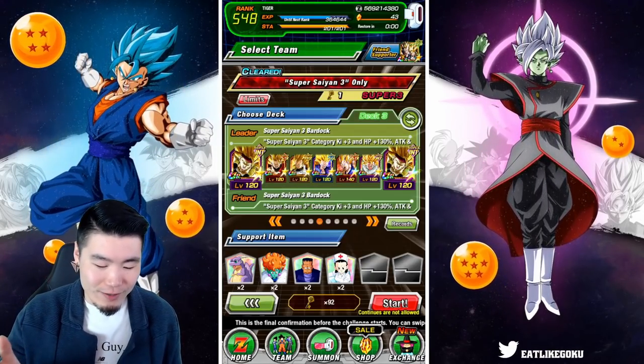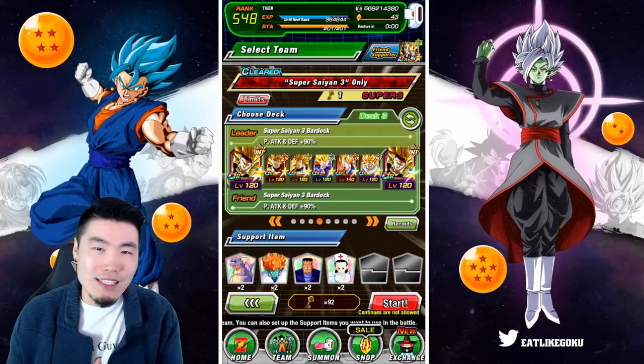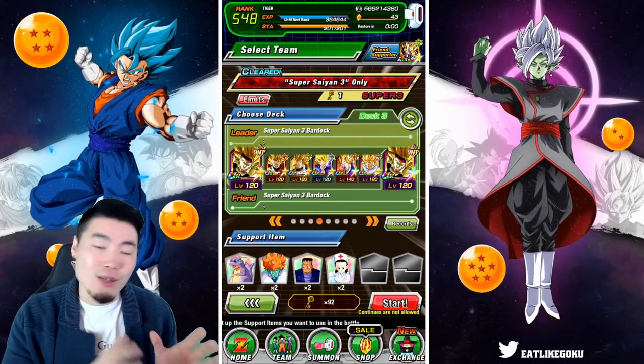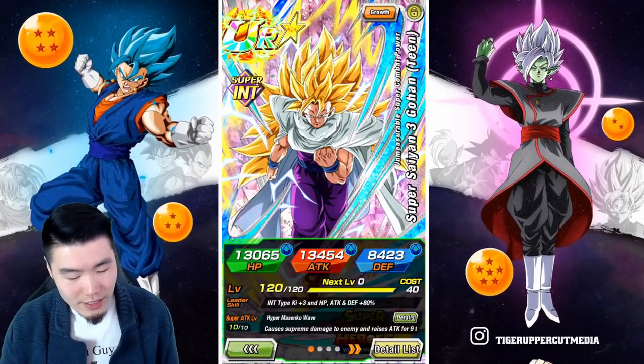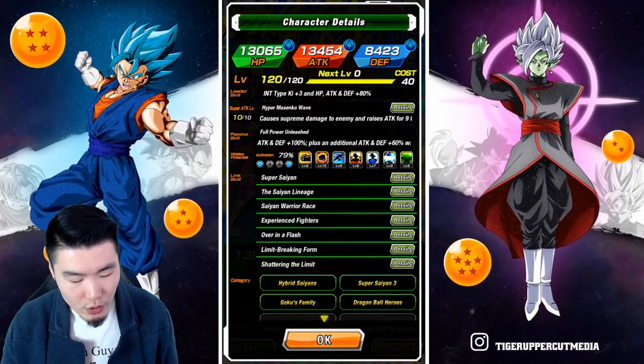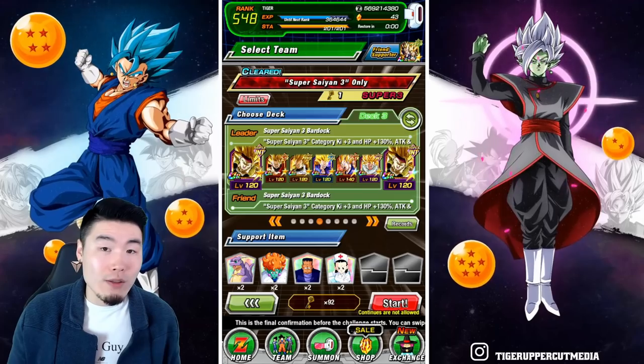I know bringing the rainbowed SS3 Vegeta is kind of a cheat code, and I was thinking about whether I should include him — maybe it'll make it too easy. But you know what, I still decided to include him. It just makes sense. We also have the Super Saiyan 3 Gohan here with two dupes and of course the rainbow Bardock friend. That is the loadout, the setup. The items are pretty standard.